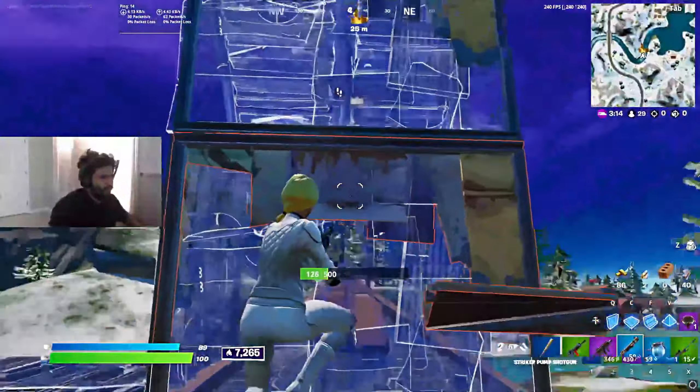One of the things that people were used to back in chapter one was the simple fact that you could fly across the map continuously. Now Epic Games has nerfed this, and you can't really do that anymore. But I really want to show you a couple of tricks to show you what you can do with the quad crasher, because it is very useful and I think a lot of people don't really understand its power.